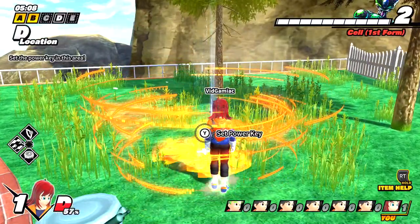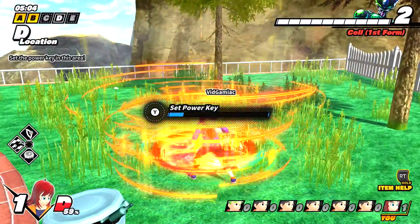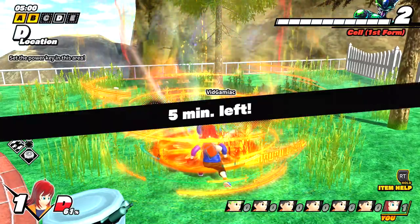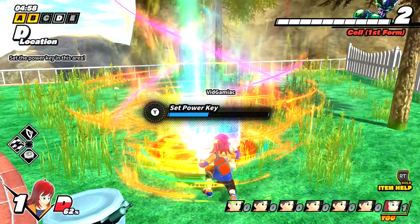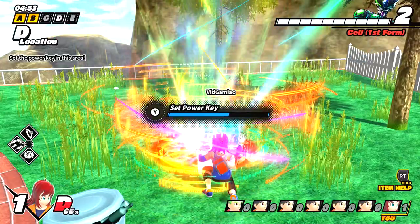Bring the key over to the slot and then slot it in. You're going to get a little progress bar, and as soon as you finish slotting the key you should set it — that's going to complete the requirements for that sector. The objective of every single game is to make sure you and your teammates try to find and set all five power keys in each one of the sectors.